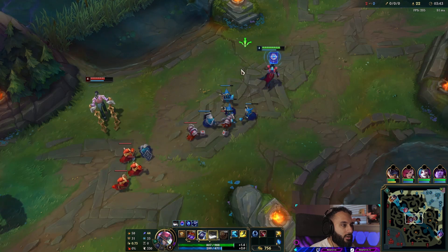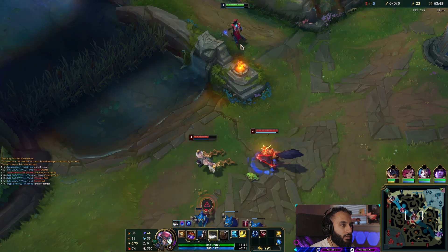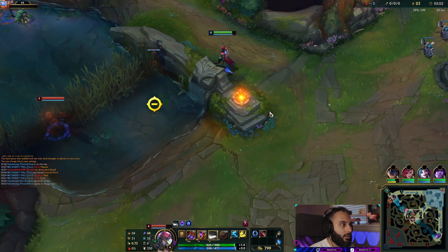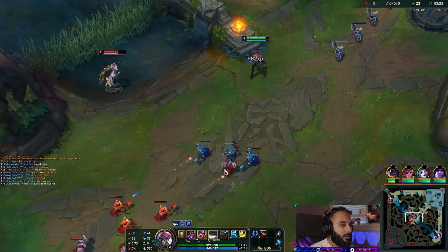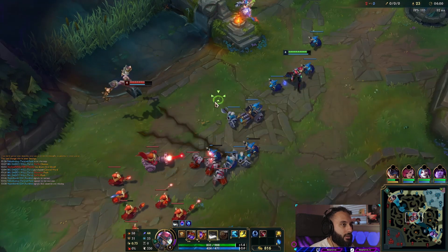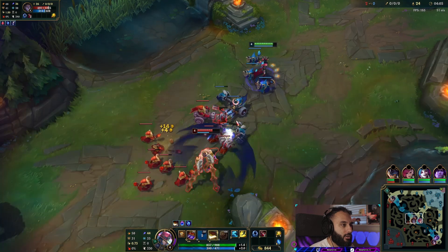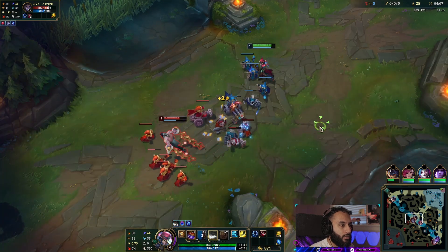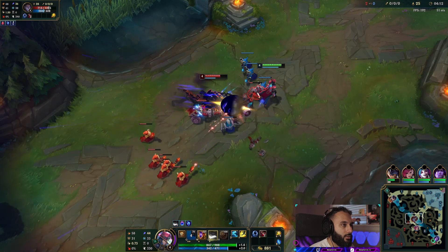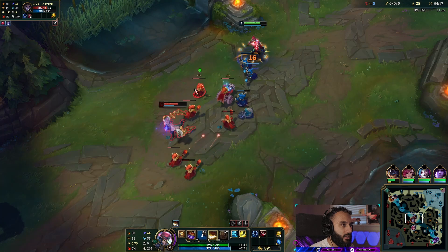I got a blue card for mana as well. I'm getting ganked here, I'm gonna walk away. I have to be there just in case. Nice, that's not bad — that went actually not bad. I can look to pressure a bit. The fact that he's not killing me is really, really big because that means I get to actually live for once against Silas, you know what I'm saying.